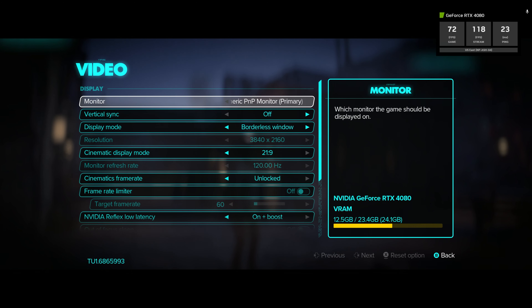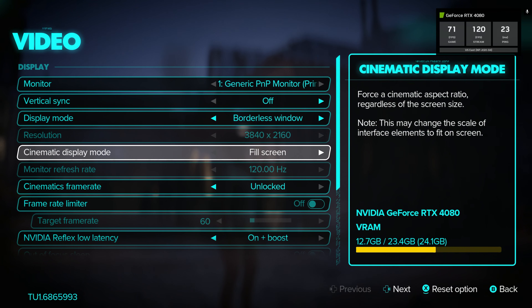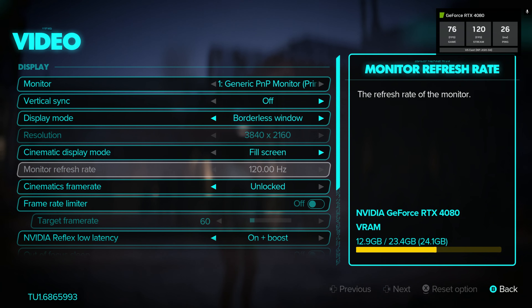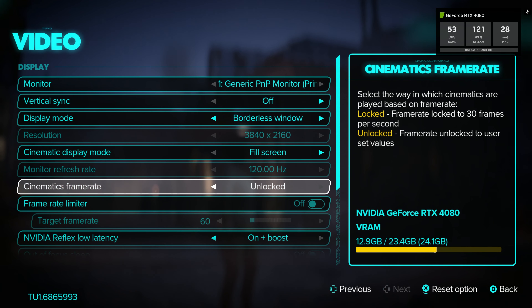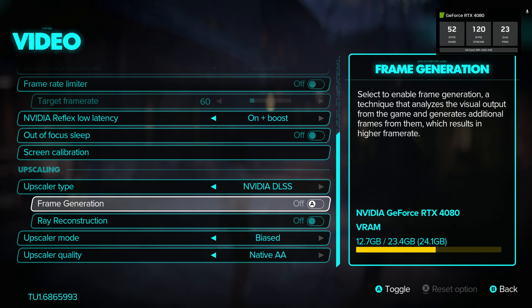Now let's get this FPS to a 120 FPS average. If you go to the video options, note that the game puts the screen to a 21x9 cinematic mode by default for that classic movie look. But they also have a full screen setting, and this is actually more demanding on the system because of the extra pixels on the screen — so make sure you're aware of that. Now let's go to upscaling because we need it. We'll go with DLSS of course, but FSR is there for older builds.